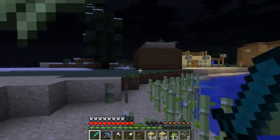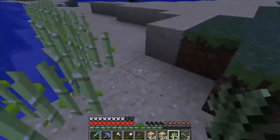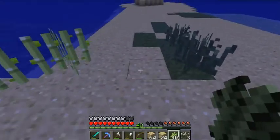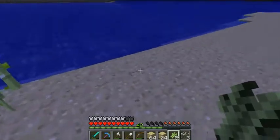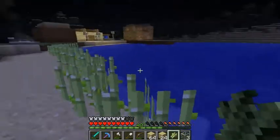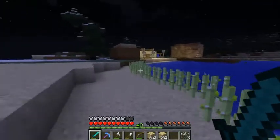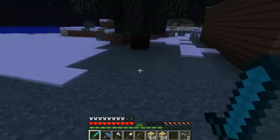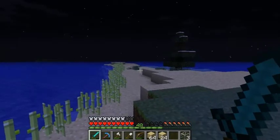Right, so the reason we need this is because I want to make a library, so we need lots of books. This is my sugarcane farm area - there we go. We're just going to be going backwards and forwards, picking off the sugarcane. Anyway, we'll leave that for now. I saw a tree - did I pick it up? Has that grown over there? I'm not going to get it.